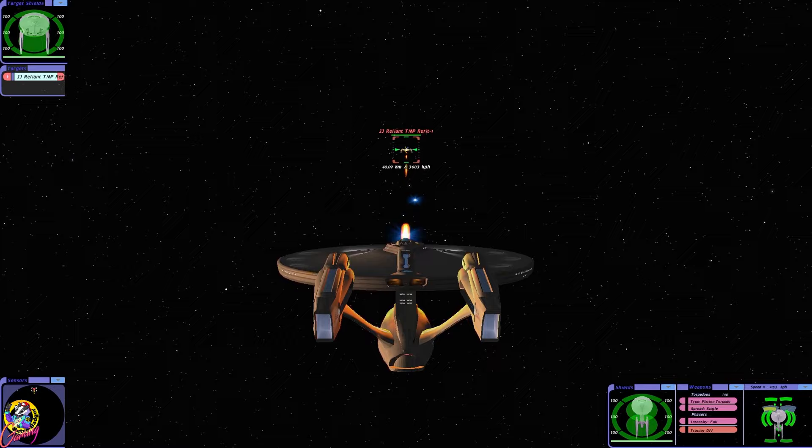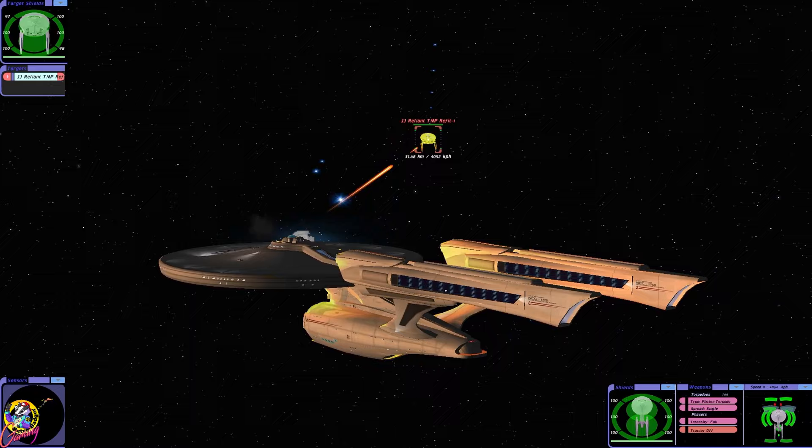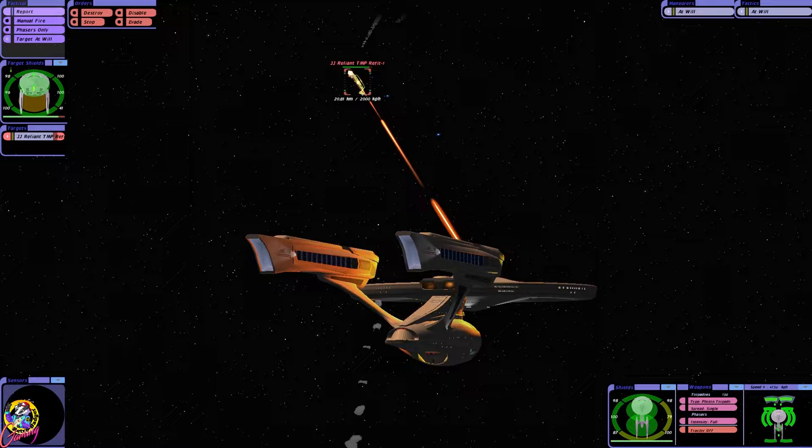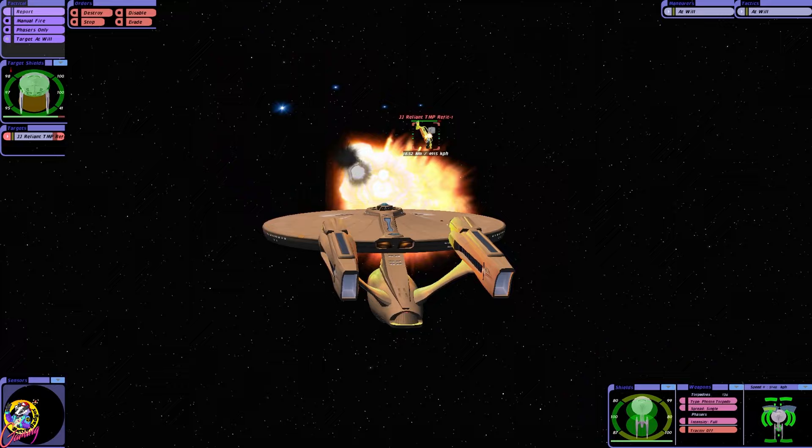I'm going to start off in the Enterprise refit. The proper name for what I've been calling the JJ universe is the Kelvin timeline. Our shields are strong — we like shields. I've got the AI sector extreme as well. Oh gosh, that is a lot of torpedoes.